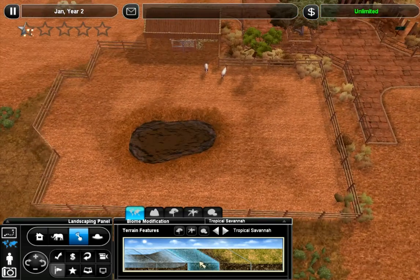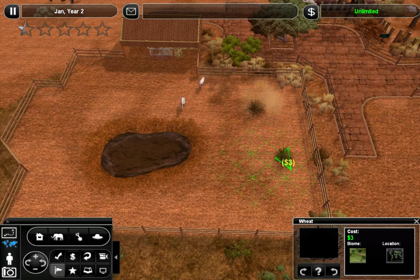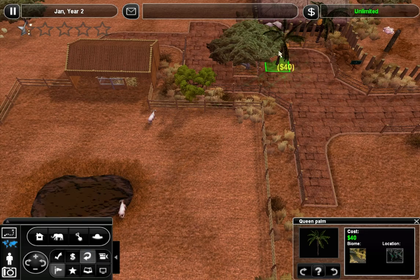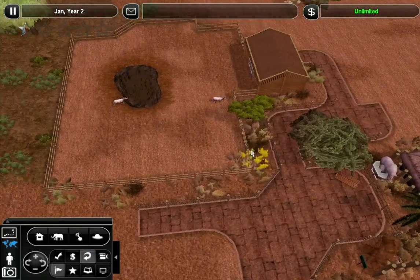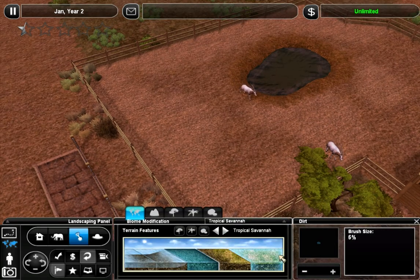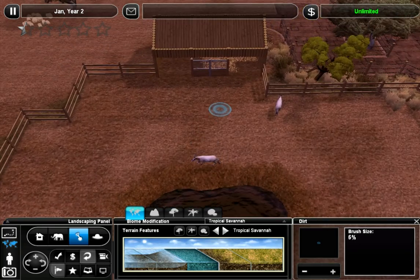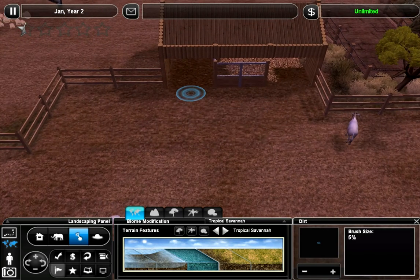The only risky thing about putting down dirt ahead of time is that when you place more foliage, it can mess it up — usually when you put down a plant on top of dirt, it will convert the dirt into the base color, which is grass or sand in this case. That's the only risk: if you put a lot of hard work into putting out the dirt and then put plants on top of it, it can just ruin it all. I want to convert all that into savannah dirt too. Oh, it's getting to be nighttime already.